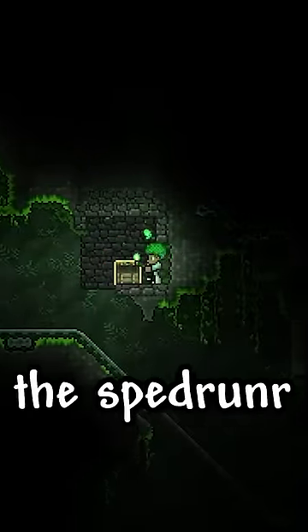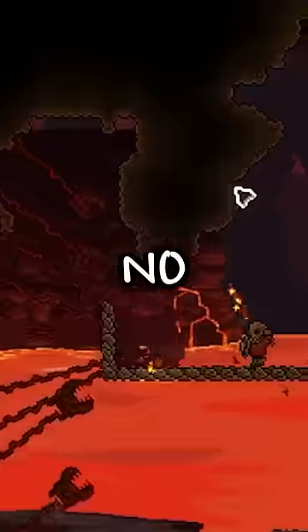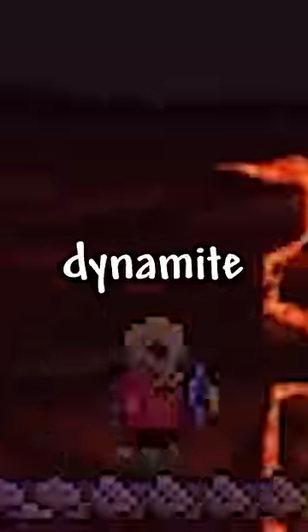After spawning the wall of flesh, they do something even crazier. Now the only weapon the speedrunner has is the bloom stick, and surely they aren't going to use that for the wall of flesh. No — they use dynamite. Watch as they fight the wall of flesh with dynamite.